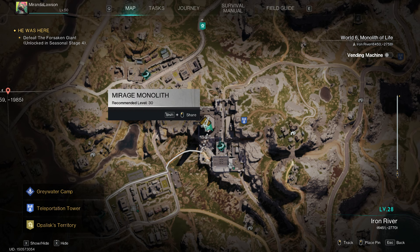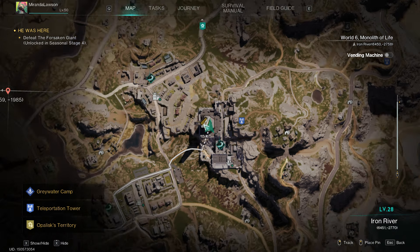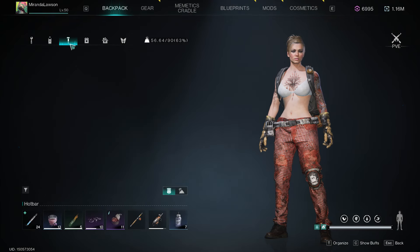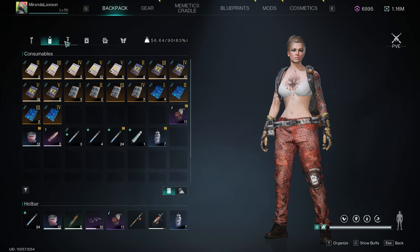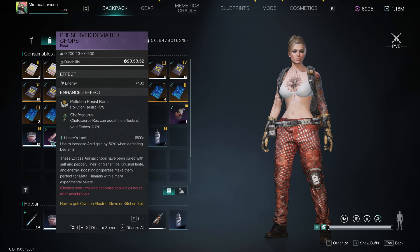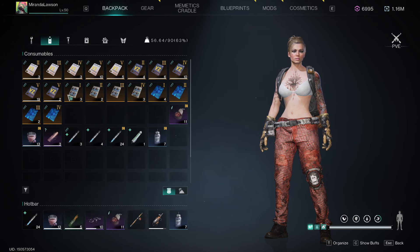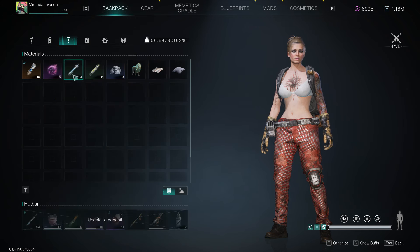You're going to want to go to the spider boss at the Mirage Monolith right here. Some things you're going to need — and it's going to have to be on hard mode, by the way. One thing is this food right here, which gives you 50% more acid gain when defeating deviants.